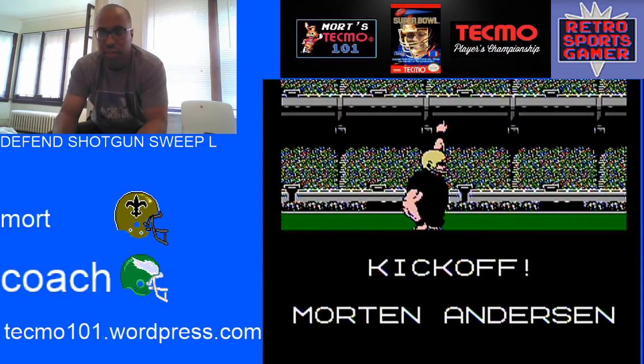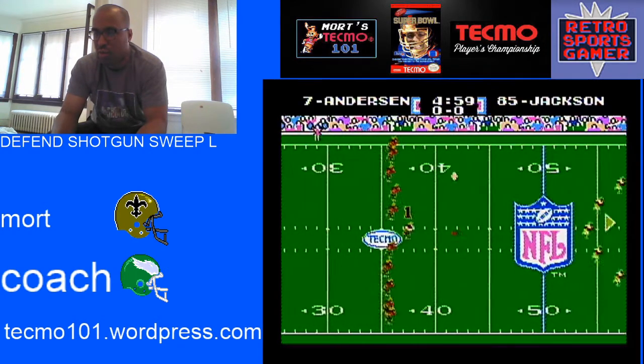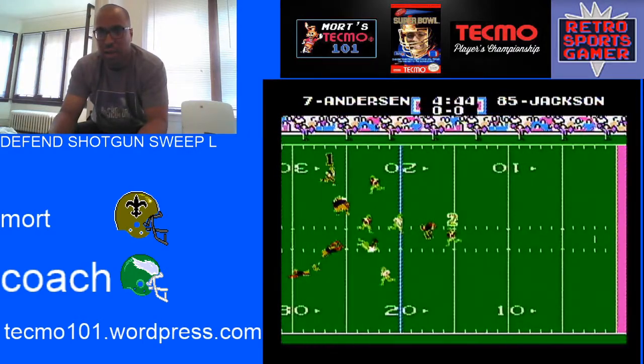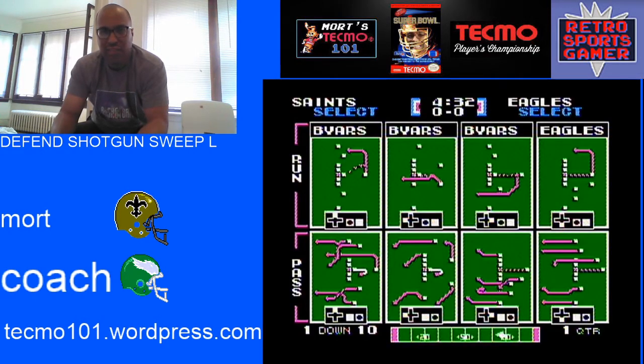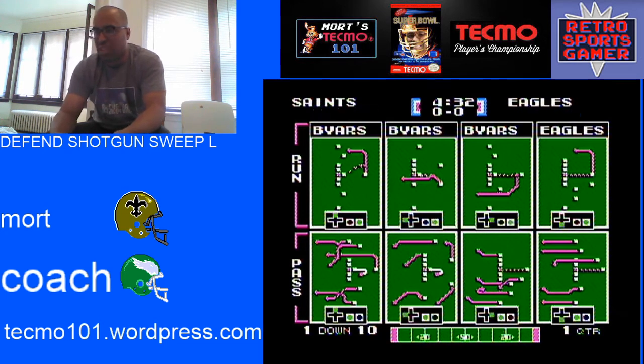Shotgun Sweep Left is primarily used for a super fast running quarterback like QB Eagles, the ultimate weapon. In Tecmo Super Bowl, he's probably the best player overall for what he can do for you. It may also be used with Denver or Tampa Bay or a couple other teams with a fast quarterback, but primarily you see it with the Eagles, sometimes paired with that pass play you see below, sometimes all alone, because QB Eagles is so deadly.